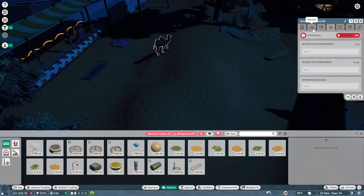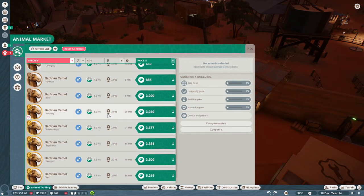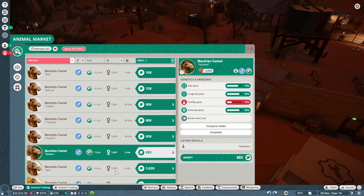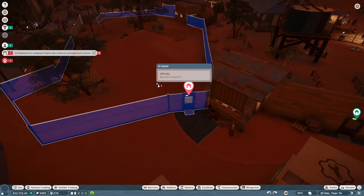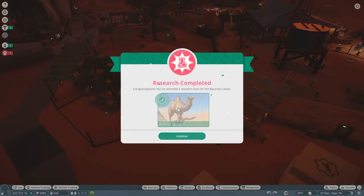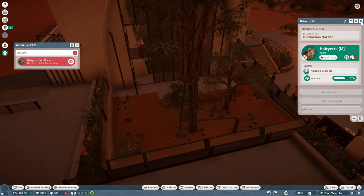Let's look for some animals in the trade center. There's a lot on offer but prices are out of our league. This one with the fertility gene I can live with. This one is even better but the price - no way. I like this one - six years old, not too old. Let's do it! We have some research going which is good, and for the camels we're already moving in the right direction.